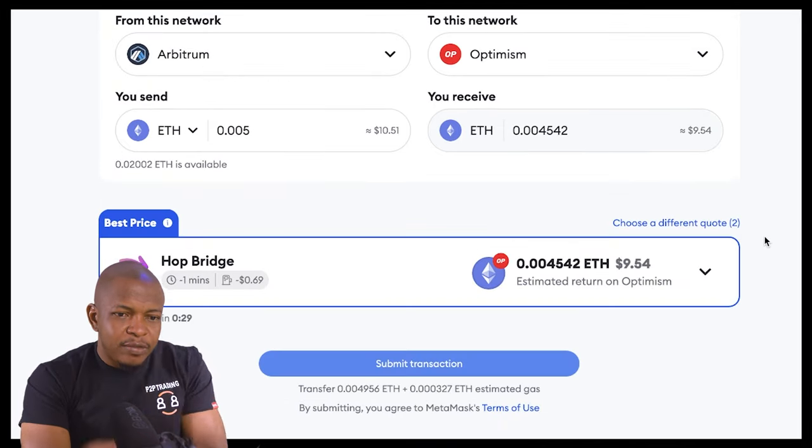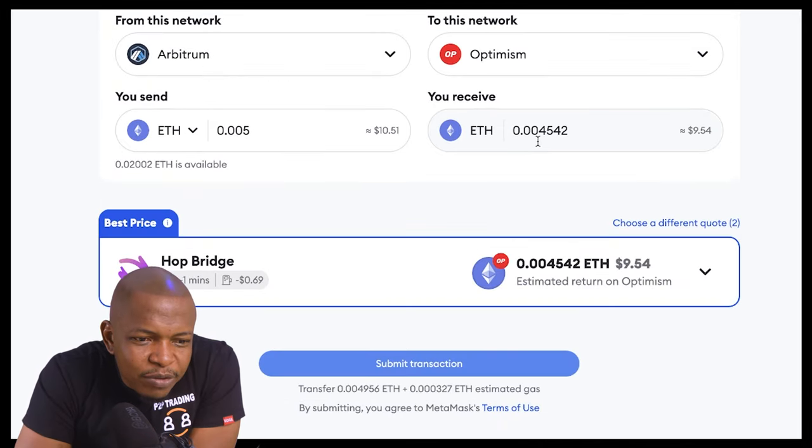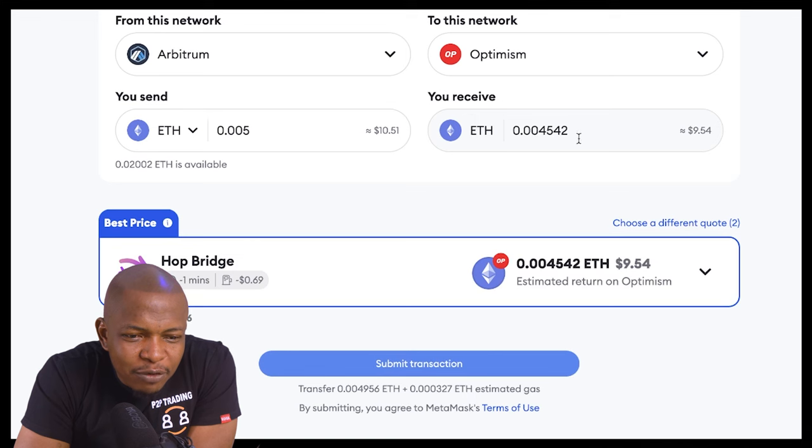It's calculating — the other side is going to give me 0.00452 ETH, which is about $9.54. So it's taking less than one dollar in fees.